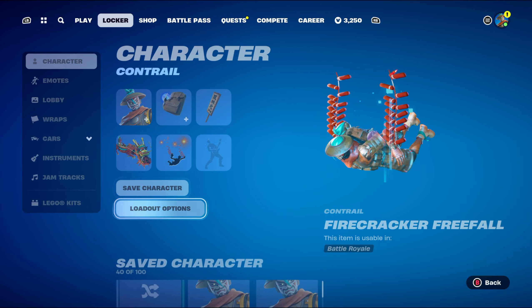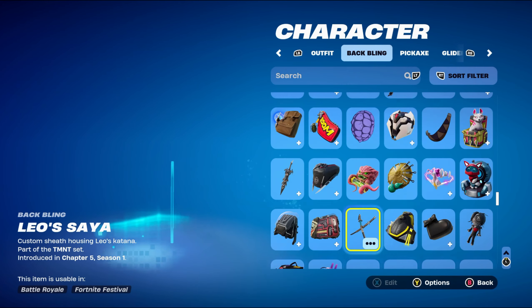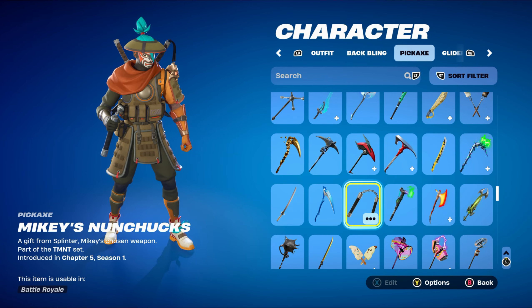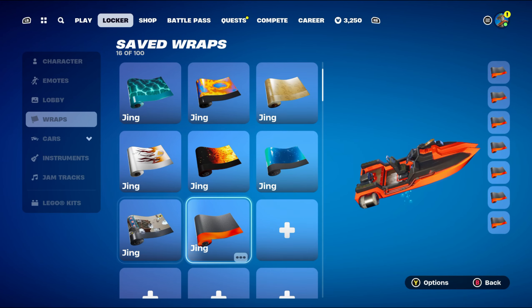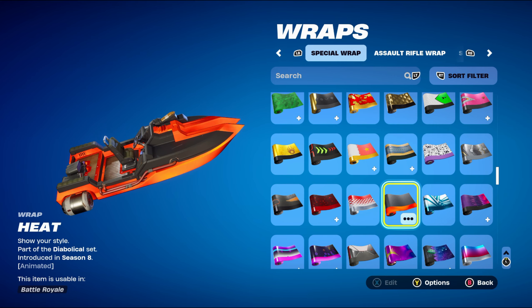For the final combo for the Jing skin, I thought I'd use a TMNT back bling and pickaxe. The back bling is the Leo Sire, part of the TMNT set, introduced in Chapter 5 Season 1 — that's Leonardo's back bling. The pickaxe is Mikey's Nunchucks, also part of the TMNT set — that's Michelangelo's pickaxe. I thought I'd use a mixture of both, though you can just use Leo's Sire with Leo's Katana or Mikey's back bling with his pickaxe. The weapon wrap is Heat, part of the Diabolical set, introduced in Chapter 1 Season 8 — using it for the black and orange design.